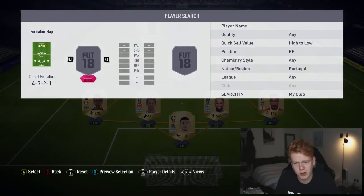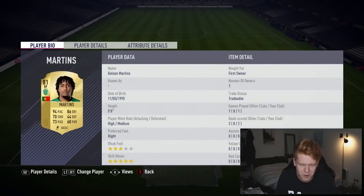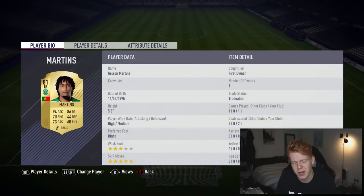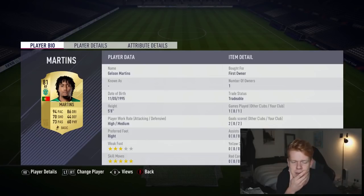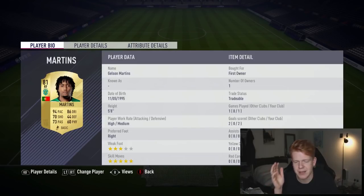At right forward we've got another Portuguese player - Gelson Martins, who has five star skill moves. He's a right-footed right midfielder so he's not going to be cutting in much with that three star weak foot, but he can definitely score goals. In the one game I've played with him on this account he scored two goals, so that kind of says it all.